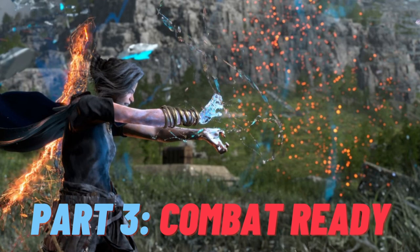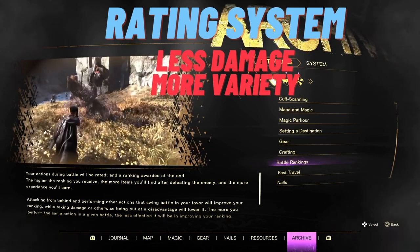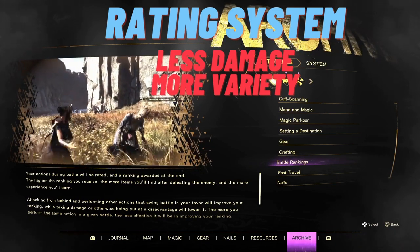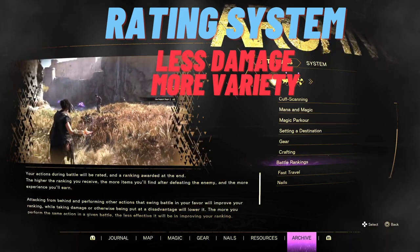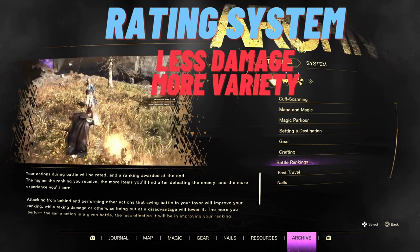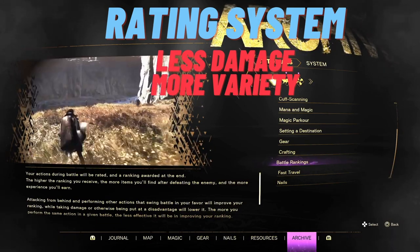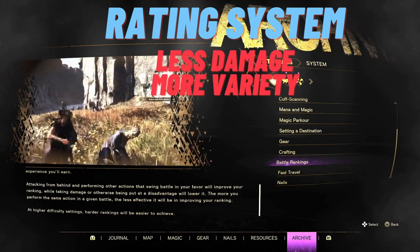That brings us to Part 3: getting combat ready. This has been my favorite part of the game, particularly mixing magic parkour with combat. To be a badass sorceress early on, start with understanding the rating system. There are two reasons you want to understand it: one is that if you get a good grade in a skirmish or fight, enemies will drop more goodies for you to pick up. Also, getting a good rating pretty much means you're being efficient and good in battle.